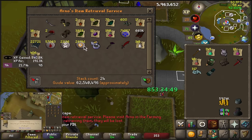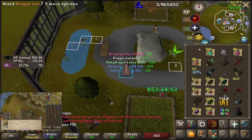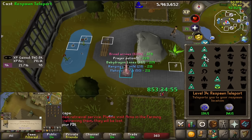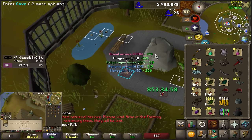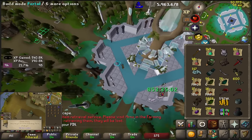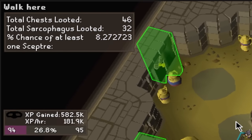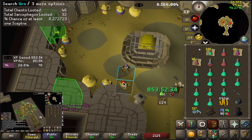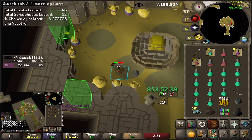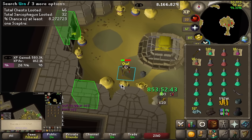Taking out all the stuff from the dead bank. It would be such a heartbreaker if I lost my berserker ring, dragon axe, all my arrow shafts — pretty much everything here is quite useful. I also found a plugin that shows the percentage chance of getting a scepter for all the chests and sarcophagus you loot, but it was a little late installing this one. The 8% shown is not very accurate — it's probably around 20% or maybe 16% at this point.